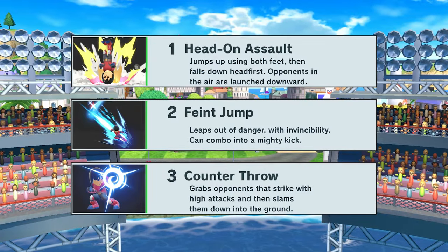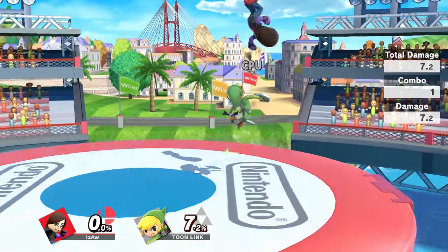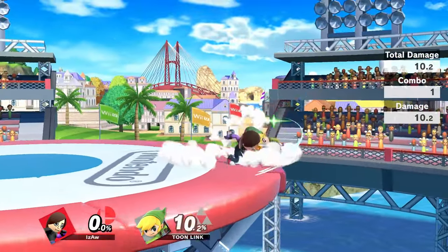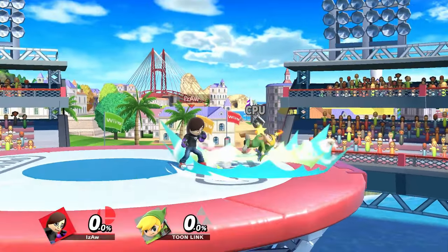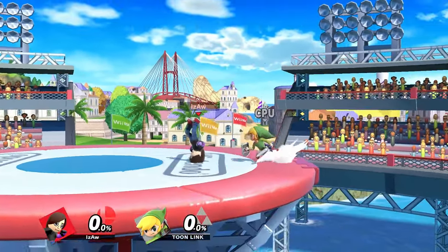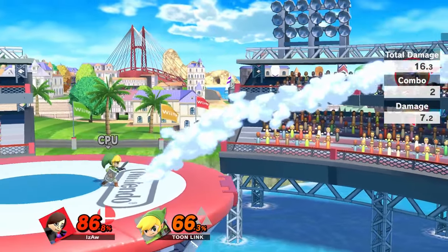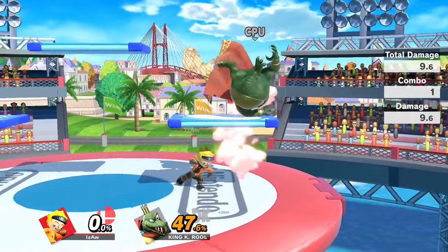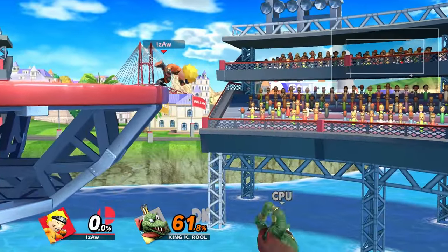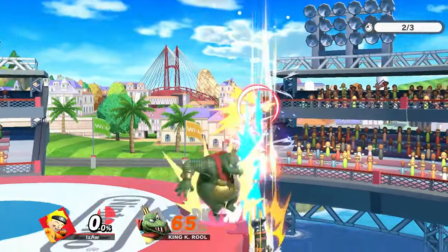For down special, there is Head-on Assault, Feint Jump, and Counter Throw. Head-on Assault comes out pretty early, deals a lot of damage, and will spike if taken off stage and kill at 0%. It'll break your shield if you hit all the moves, but you can roll out of the situation. The initial hit of the move will rarely combo into the rest of the move. You can also move it a slight bit to the left and right and it will be decent for punishing mistakes on platforms. It might work against a few recoveries if you really need to rob your opponent, but remember, you won't grab the ledge when facing backwards.